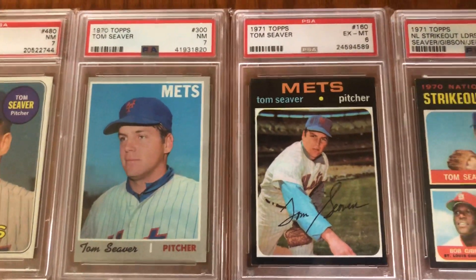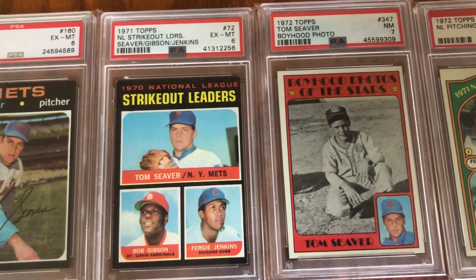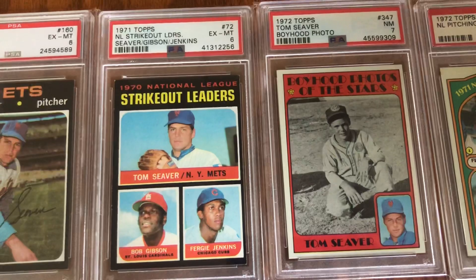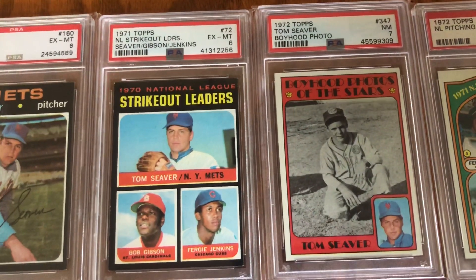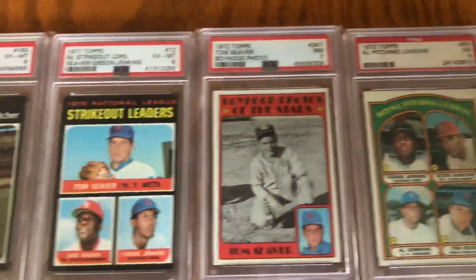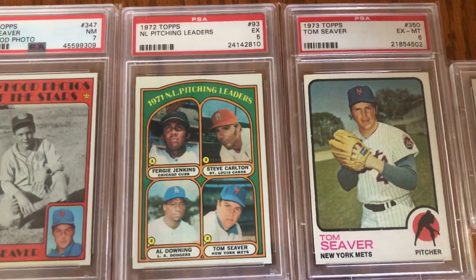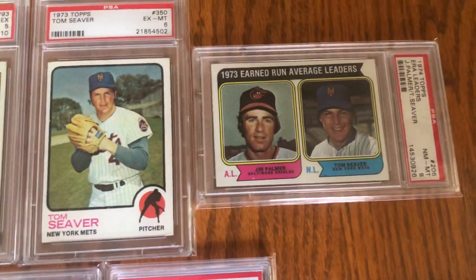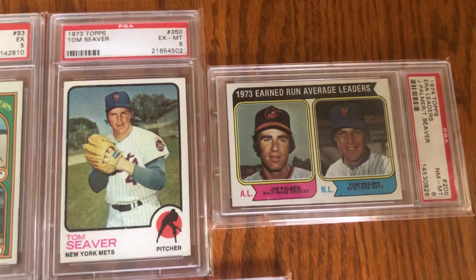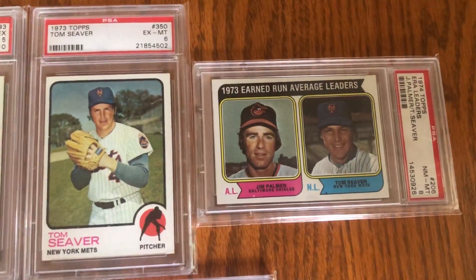There's a strikeout leaders card in '71. I do not have his '72 base card, but I do have his Boyhood Photos of the Stars card. Then there's another '72 — he's got pitching leaders, and for '73 there's his base card.